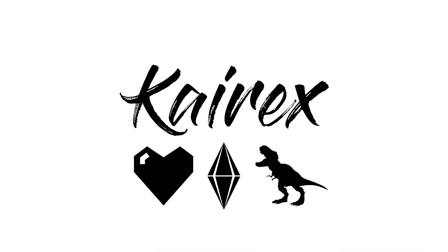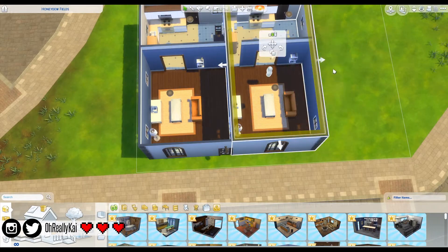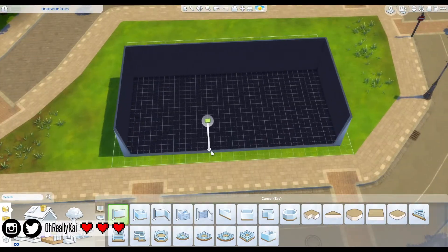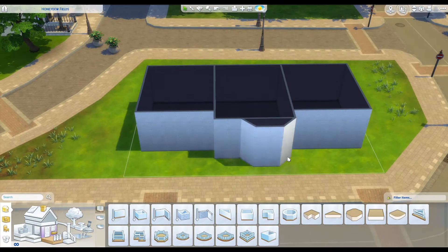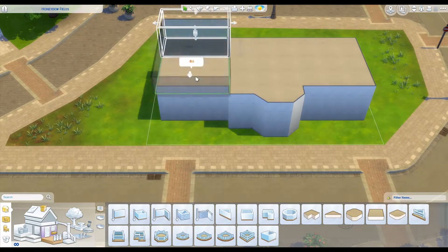Hi guys, it's Kai here and welcome back to my channel and welcome back to a speed build. I'm finally actually building again like I said I was going to, and I'm finally building a townhouse which I also said I was going to build, and it's for Discover University which I said a million years ago when this pack first came out.